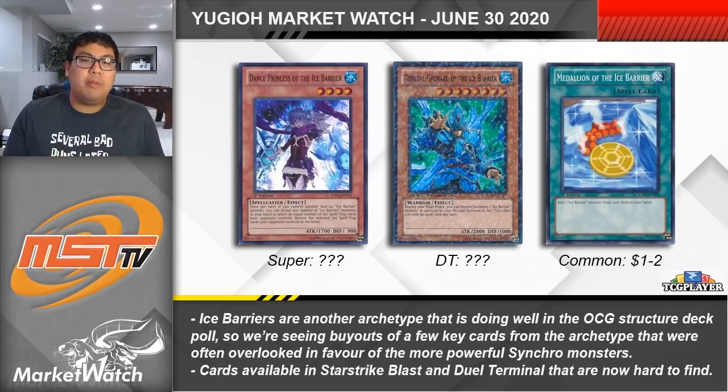There are also a couple of DT cards worth noting, and the one I'm showing here is General Grunard. This one lets you conduct an additional normal summon or set for an Ice Barrier Monster this turn. As a level 8 it's a little harder to get out, but if they have anything that can summon an Ice Barrier Monster from your hand or deck it could be a really important combo extender for building boards and procing effects. Apparently others think so too, because there are currently no Near Mint DT copies available on TCGPlayer either.